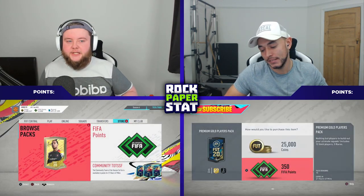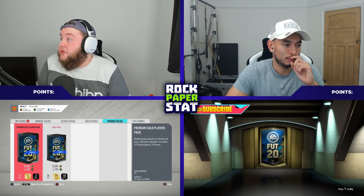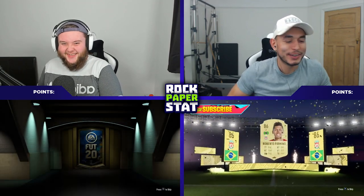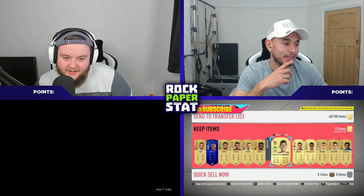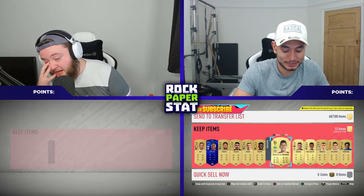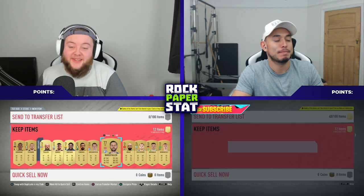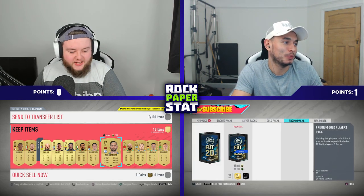We're starting off with 25k packs today, spicing it up for this one. Oakley opens his pack first. He's got someone he doesn't think we'll be able to beat. Rock paper dribbling 87! Oh for goodness sake — I had a defender pop up in my pack. No mate, I don't beat that. So I'm one-nil down currently, ladies and gents.